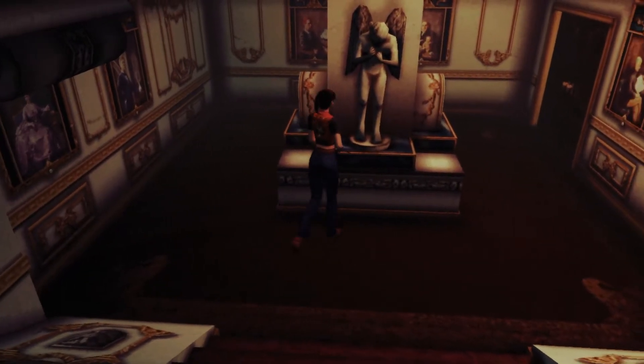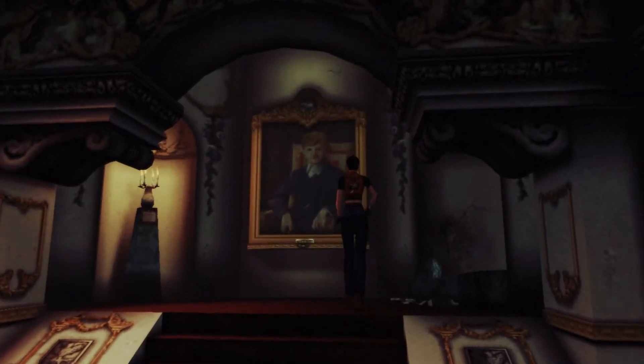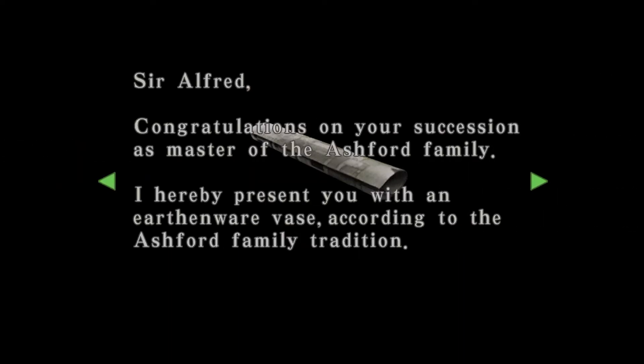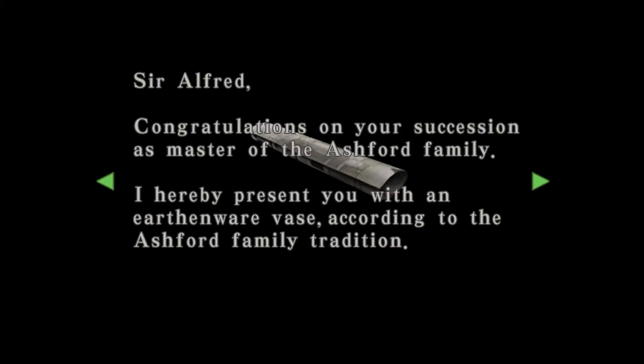Can you go up the stairs? The babies had a tea set too. There's a woman, another tea set, and an automatic rifle. So there's a tea set on each wall. This message is gonna tell me what to do. Congratulations on your succession as master of the Ashford family - I hereby present you with an earthenware vase according to tradition. I presented a golden teacup as a commemorative to Veronica. Who is Veronica? Oh, she's the founder of the Ashford family. She's so smart and hot. So you got the golden teacup - so is that first picture Veronica? What's important here: earthenware vase, a golden teacup.